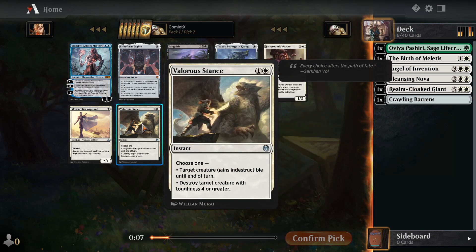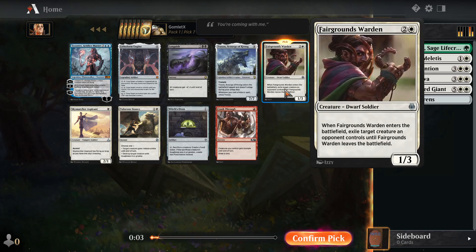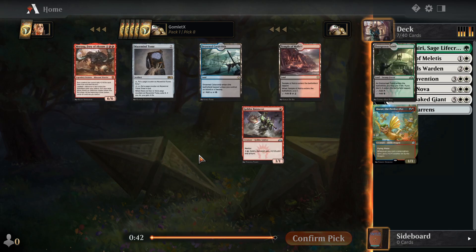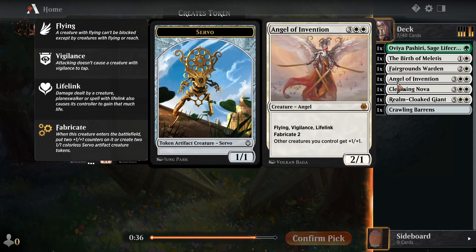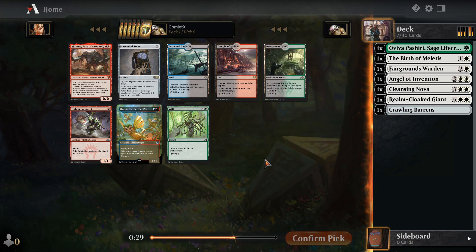I think I'm just going to take a white card here. I could take Valorous Stance as just a targeted removal spell, or Fairgrounds Warden. The only thing I don't like about Fairgrounds Warden that would make me consider Valorous Stance is that it's not a great combo with Wrath effects. If I Fairgrounds Warden something and then Wrath, my Fairgrounds Warden will die and whatever I exiled will come back. But I still feel like it's enough better than just a single targeted removal spell that I'm going to take it first.